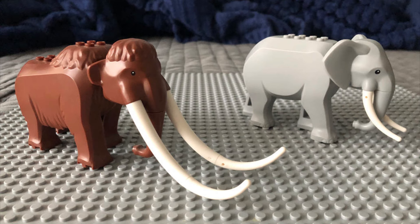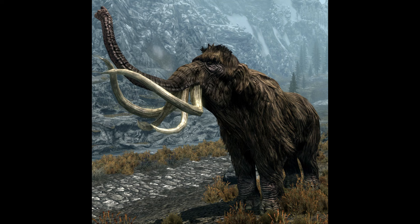Smaller tents or lean-tos could be scattered around for the giant's mammoth-herding companions. Speaking of mammoths, no giant camp would be complete without these lumbering beasts. LEGO has actually created their own mammoths and elephant line, but I don't know how I feel about these because I really think the Skyrim mammoths are a lot different than how LEGO has created theirs, and the LEGO ones are a lot smaller than the proportions would be.